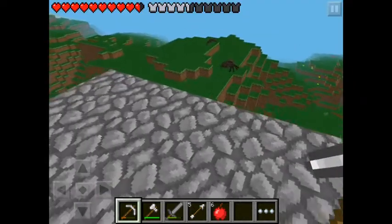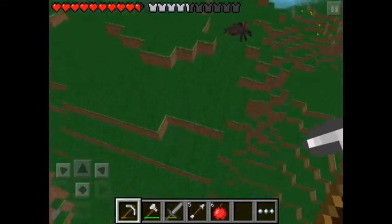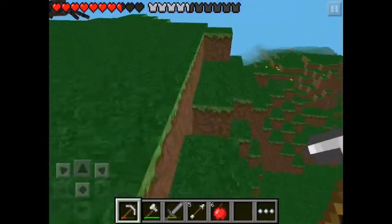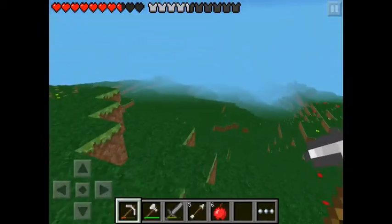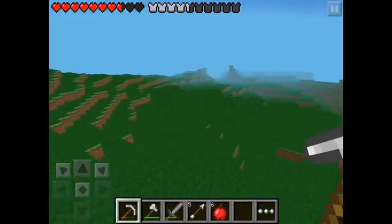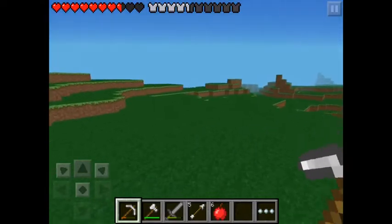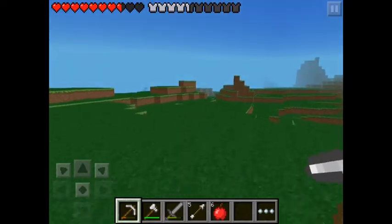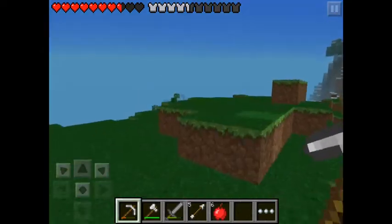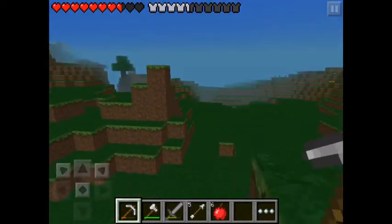I think if I jump there I won't die — yep, we won't die, that is great. So I guess we don't have any cobblestone in our house, so let us run really quickly to our mining house. It's turning night time — do we have a bed there?